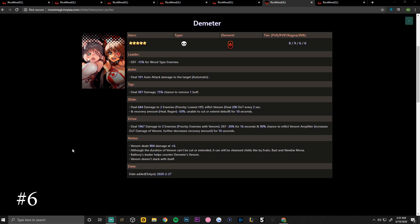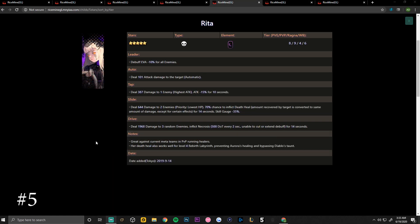Notes: Venom deals 904 damage at plus six. Although the duration of venom can't be cut or extended, it can still be cleansed by childs like Irado, Bastet, and Newbie Mona. Battery's leader skill helps counter Demeter's venom, and venom doesn't stack with itself.